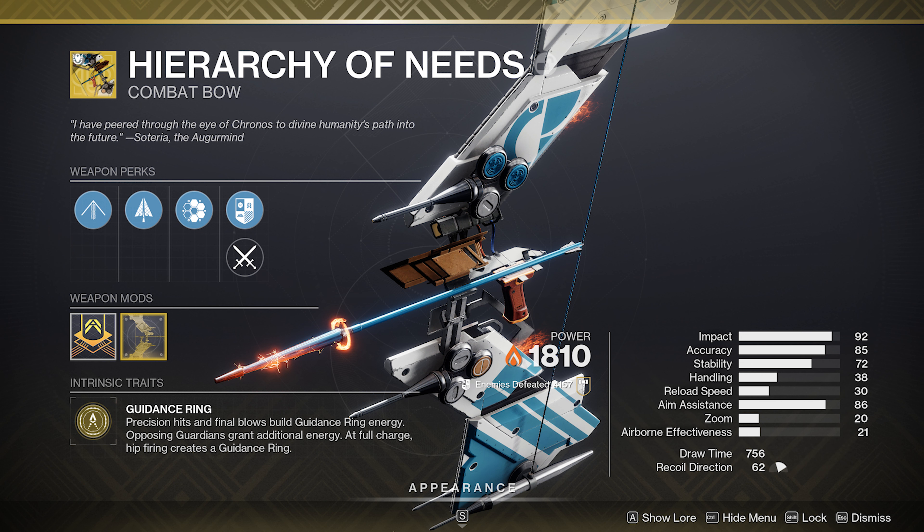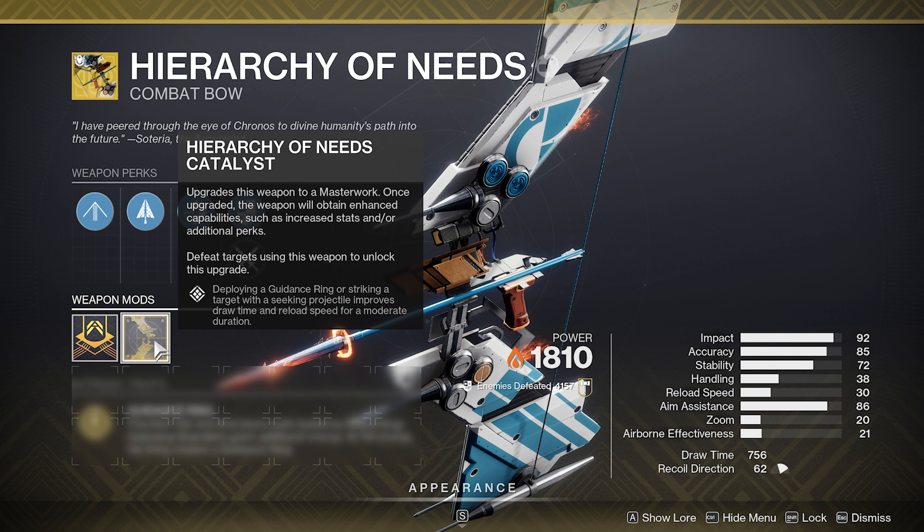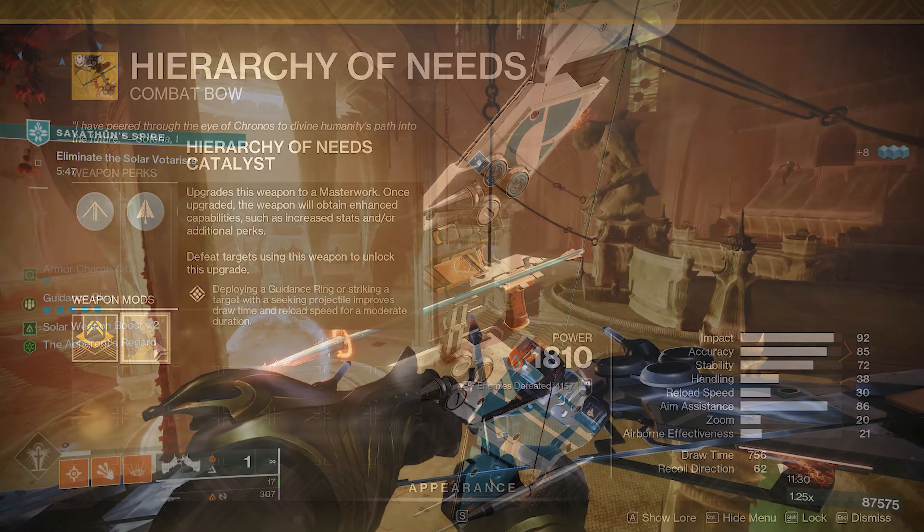We'll start off with the bow, the Hierarchy of Needs. This is an exotic reward from the Spire of the Watcher Dungeon. Guidance Ring: precision hits on final blows build guidance ring energy, and opposing guardians grant additional energy. While you're at full charge, hip firing creates a guidance ring, and it's got the exotic trait on there — arrows fired through the guidance ring release seeking projectiles which do more damage based on the distance travelled. The catalyst, you get this from completing the master version of Spire of Watcher. Deploying a guidance ring or striking a target with a seeking projectile improves draw time and reload for a moderate duration.